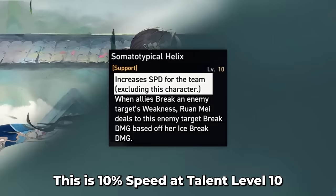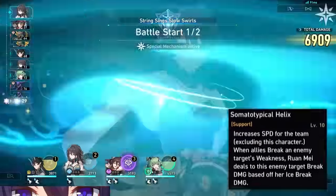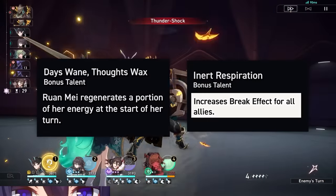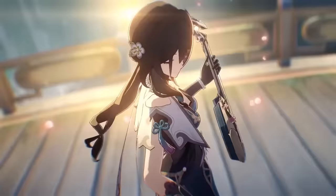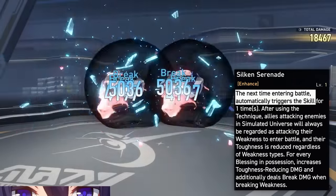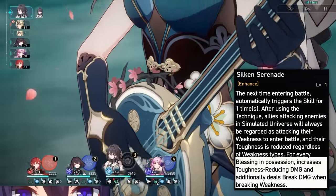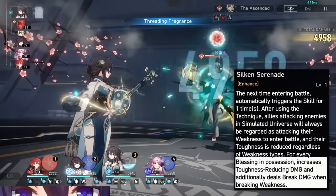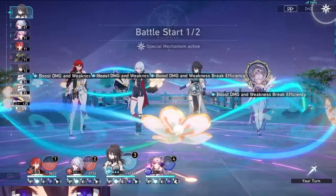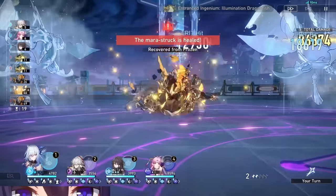Ruan Mei gives your three non-Ruan Mei teammates 10% speed for free — her existence just makes everyone move faster. Her talent also makes it so that when enemies have their weakness broken, she deals break damage too. On top of that, one of her traces gives allies, including herself, 20% break effect, and her other trace gives her a free 5 energy at the start of every turn. Her technique triggers her skill without using a skill point when entering battle, and is even more useful in Simulated Universe where all types from allies will break enemy toughness upon entering battle. The more blessings you have, the more toughness you reduce. She's definitely one of the most consistently strong supports across the board and a ton of fun to play.